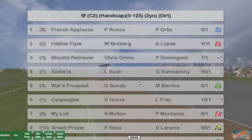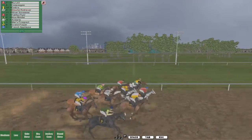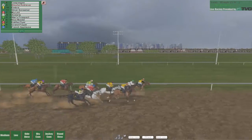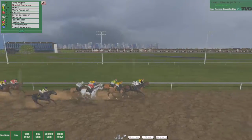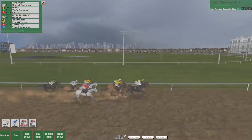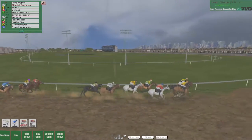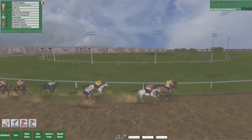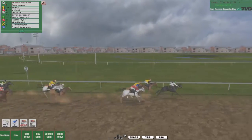So it's the blue with the pink star and the red with the sash — Halifax Flyer and French Applause — and we're off. Here on Blissful Retriever with a decent start. Halifax Flyer is down on the inside in the black cap. We're up into second place behind CPG with Ember just behind us and Wars Prospect making a move. Then it's MyList and Silver Screen with Andarta, Nice Maidle, Grand Prayer, and Halifax Flyer with French Applause right at the back. So the two favourites look to be closers. We're just edging out into first place now with two and a half furlongs left. MyList is trying to come round the outside, CPG and Ember getting left behind as we power down the home stretch.